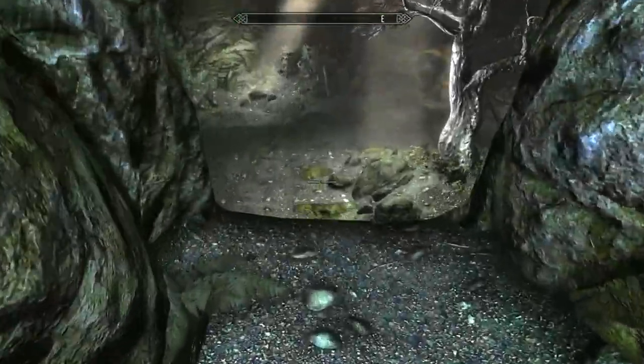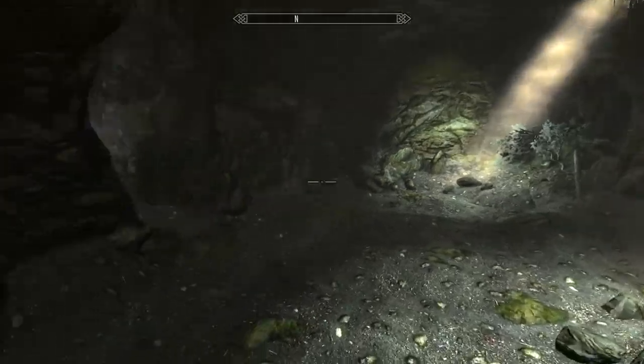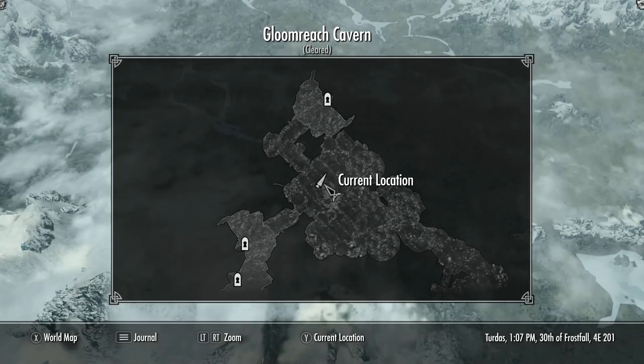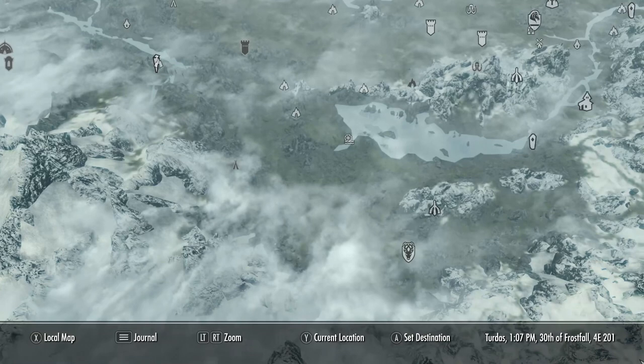If you go to Gloomreach you can find around 17 Glowing Mushrooms, and if you have Green Thumb you will double it. So if you want Glowing Mushrooms, go to Gloomreach Cavern and pick up all the mushrooms in there.